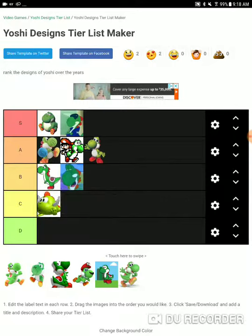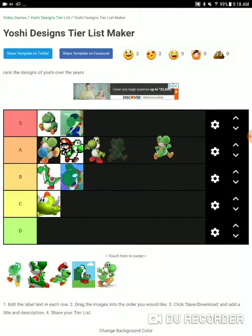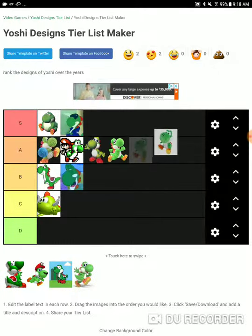This Yoshi is easily the worst Yoshi so far. Next is the Yoshi from Yoshi's World of World — I like this design, it looks pretty good. It has a lot of detail. Next is the stuffed animal Yoshi. This Yoshi's A-tier as well.